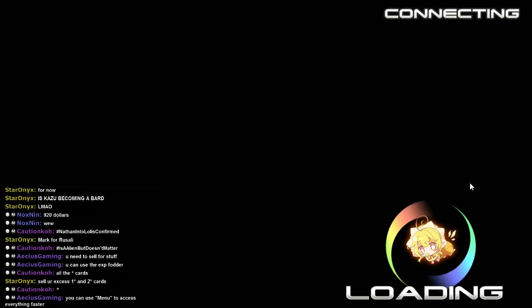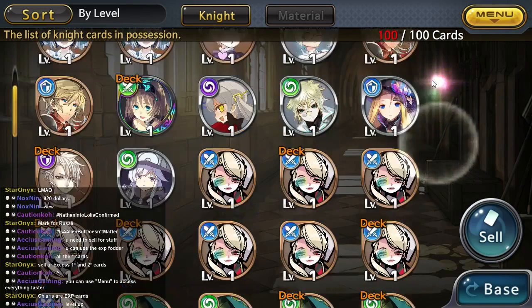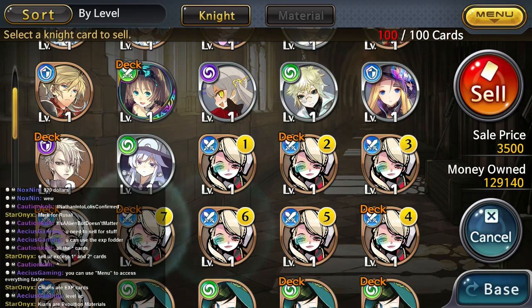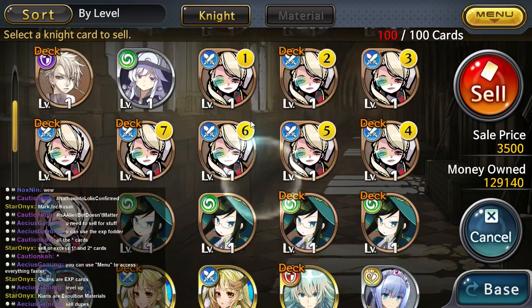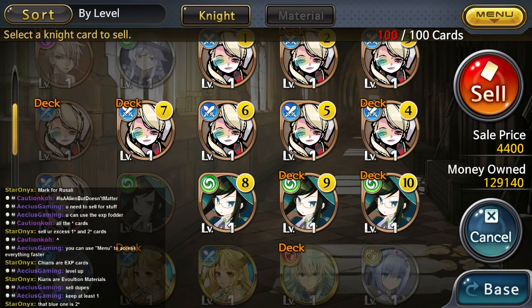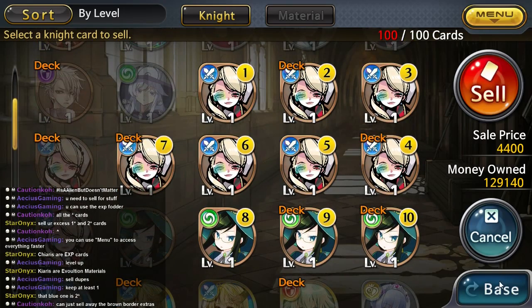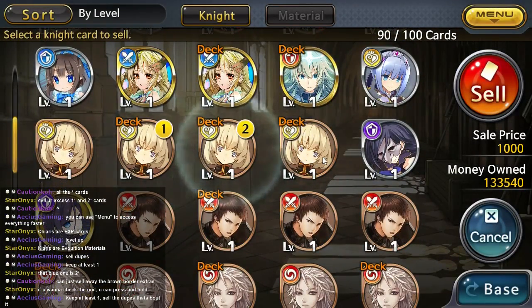Chat says to sell your excess 1 star and 2 star cards. The blue ones are 2 stars, the brown bottle extras — yeah these are extras so I think this should be fine. Some of these are in my deck though, so I need to be careful. I'm very scared to sell something wrong.